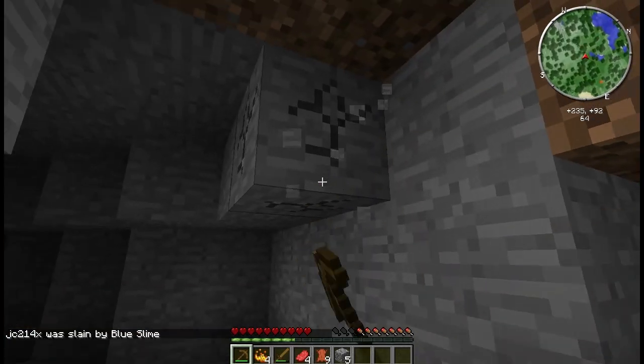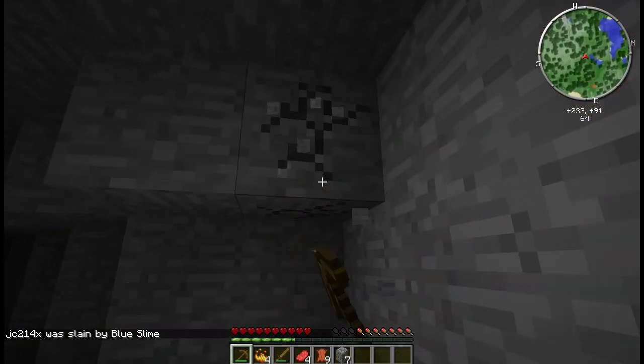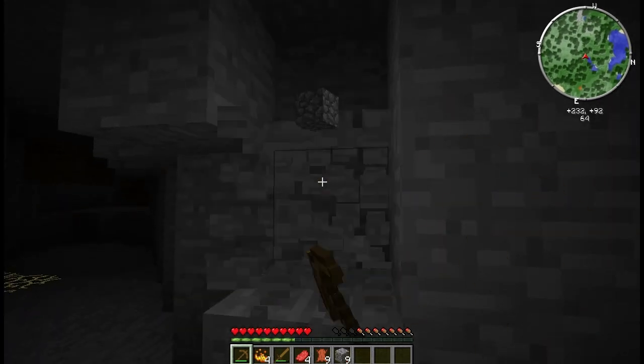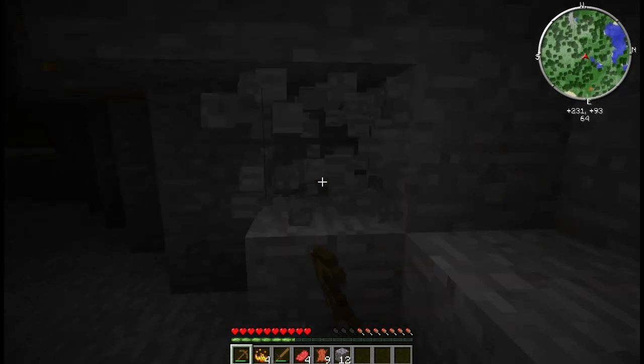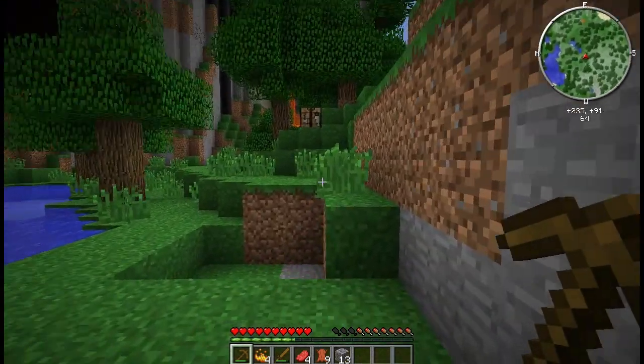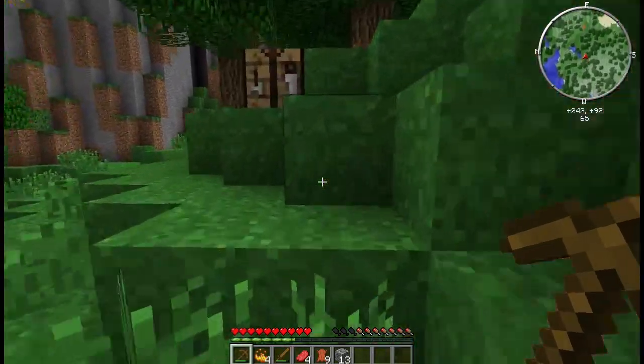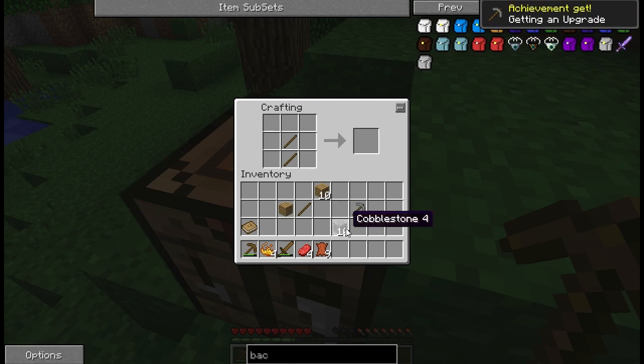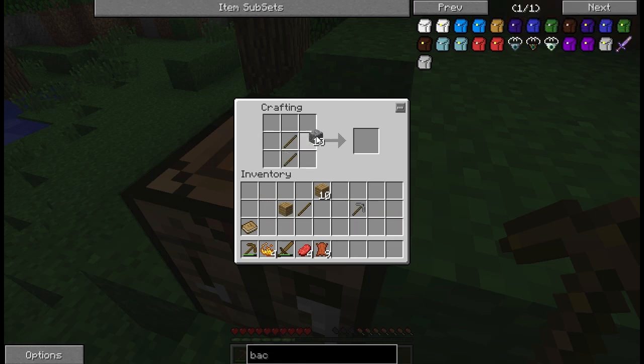Blue slimes are no joke. And they drop some good loot, especially when they can cast fireballs and magic at you — and rapid fire stomp you and kill you in two hits. I have a diamond chest plate and a diamond helmet that both dropped from a blue slime. The helmet's fire protection and the chest plate is projectile protection two. Not bad at all.